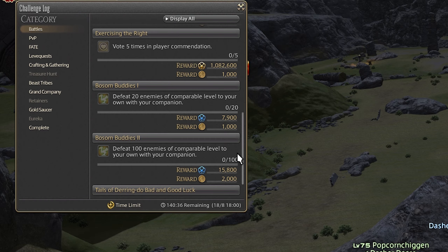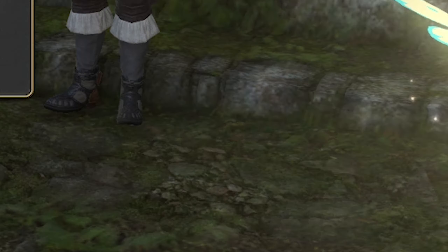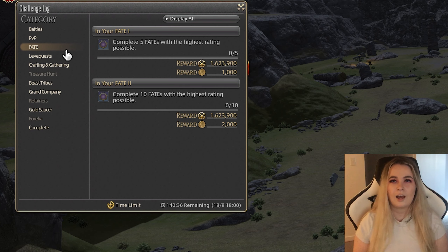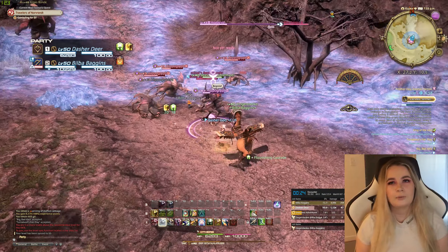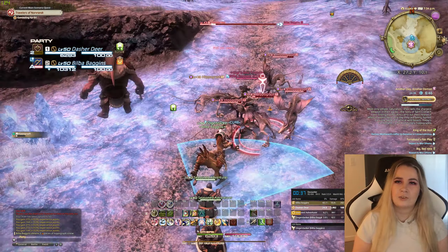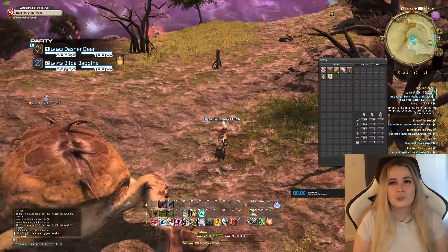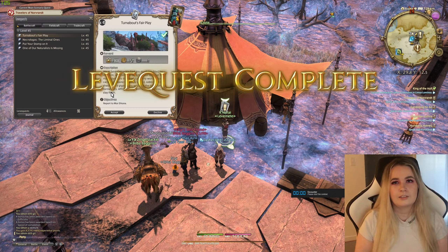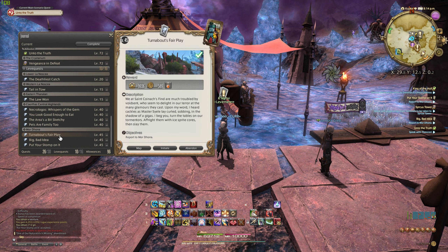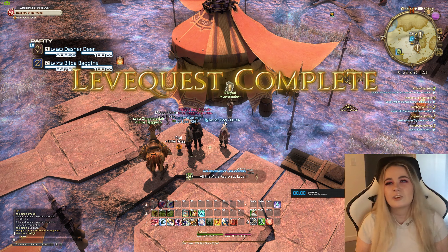The player commendation one is really easy. At the end of each duty, a player commendation thing will come up and you just want to commend someone every time, and you'll complete it really quickly each week without even thinking about it. The fates are really similar — I just go around to low level fates and smash them out really quickly on my dancer because they are very OP at low levels, and then I'll swap to whatever I actually want the XP on. It is the same thing for the levée quest one — you do have to do five unique ones, but for the 20, you can just spam the same ones over and over again. I recommend these three from Mor Dhona: Turn About, Square Play, Big Bad Idea, and Put Your Stomp On It. They're very quick and easy.